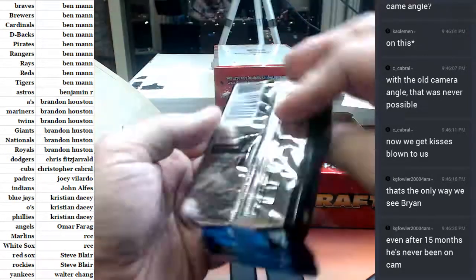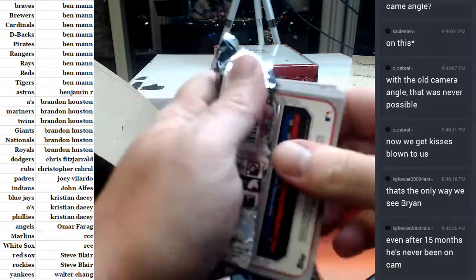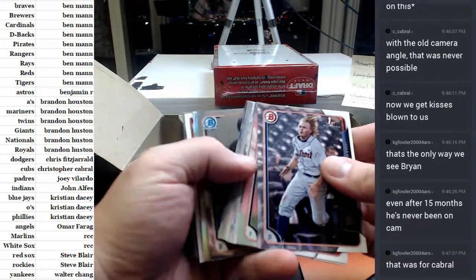Brian who? Brennan Rogers, purple refractor for the Rockies. I need some backlight — I may have to move my giant light behind me or put it on the desk.